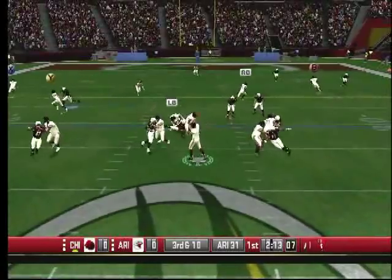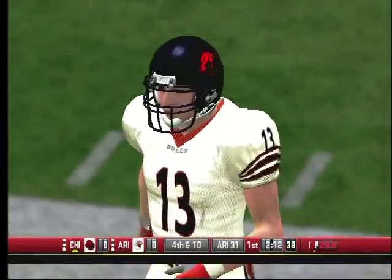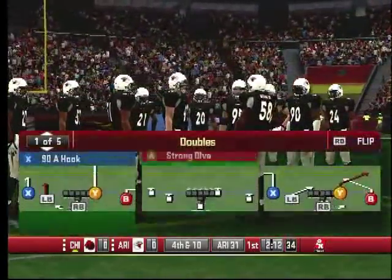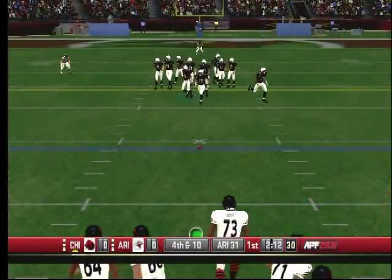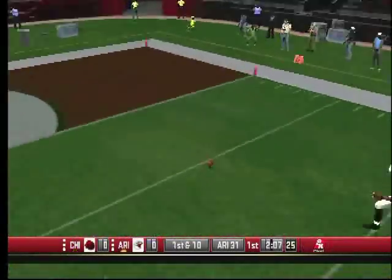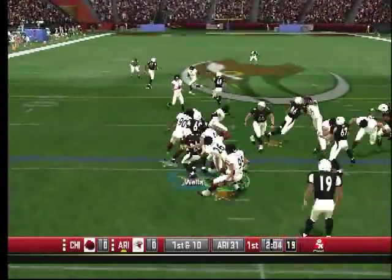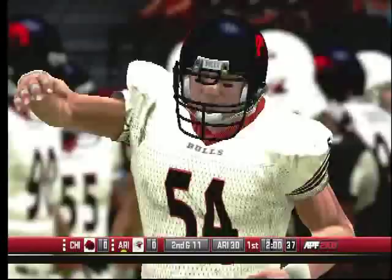Play action again — Cutler looking, and it's almost picked off. That guy's from Generic University. Fourth down — they're going to go for it. The Chicago Bears don't trust their kicker, so they're letting Cutler go. He gets hit, just throws it away, and now the Cardinals have the ball.